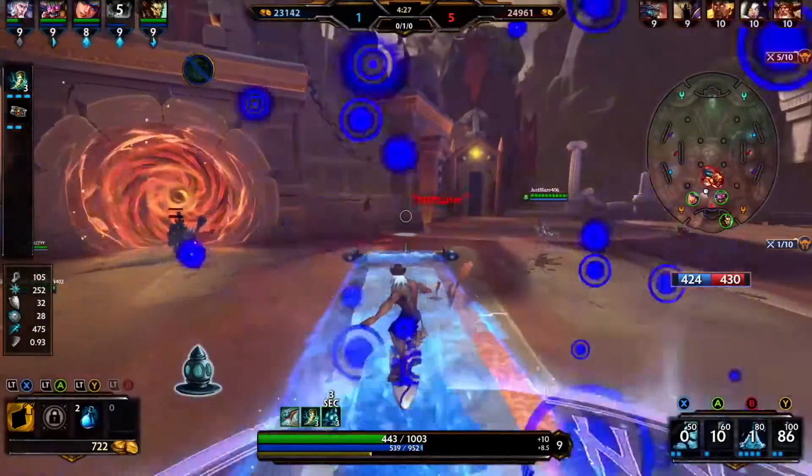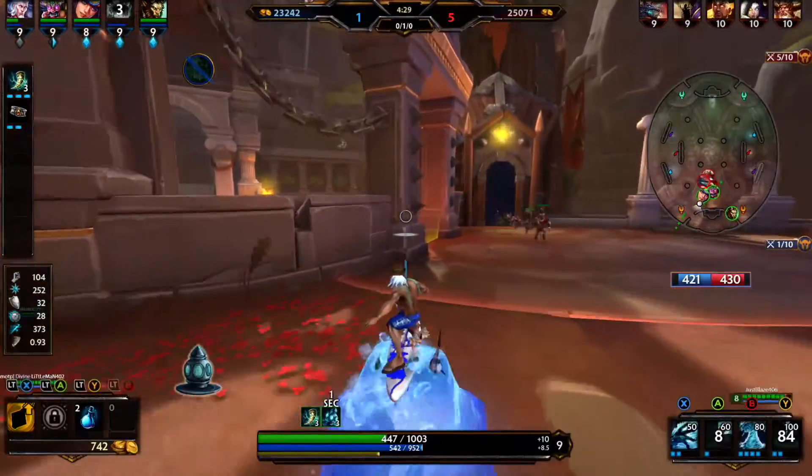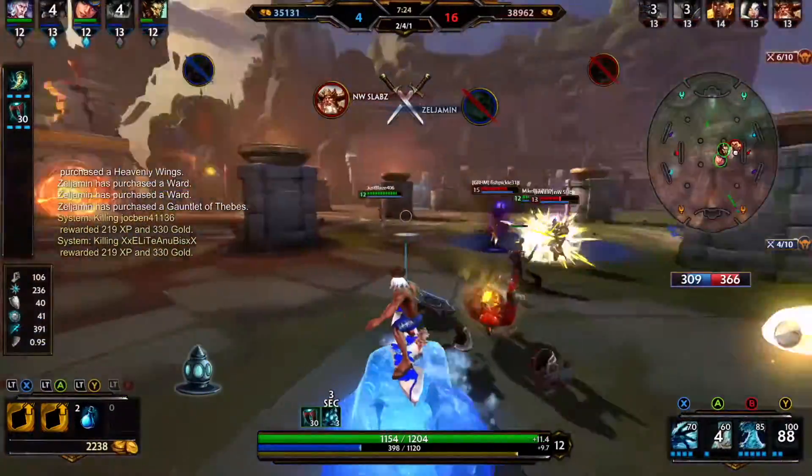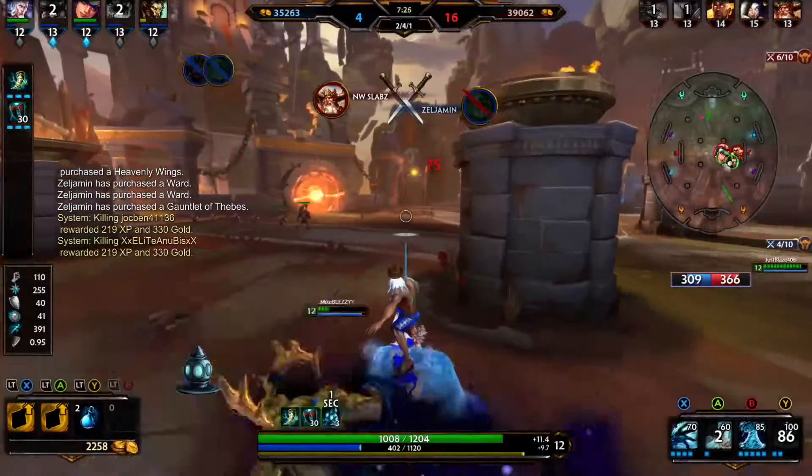That's what Hebo does — he's really squishy and really slow, but he can dish out damage really fast for a mage. The more I talk to people, the more I hear he's considered a magical assassin, which is a good way of looking at it.